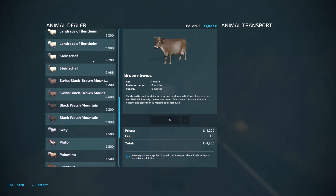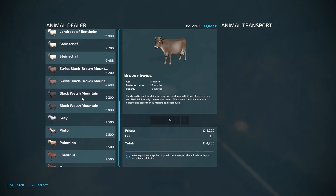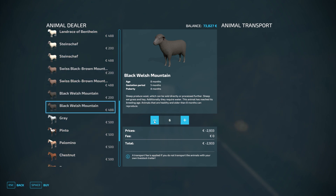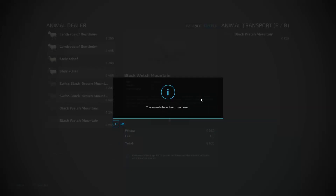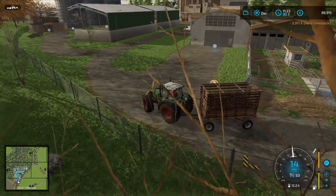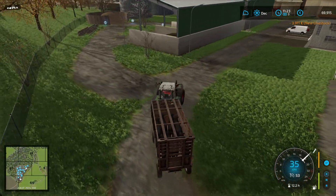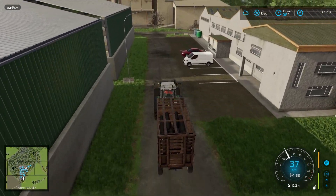Now we're going to buy another eight. Let's go for the Blackwell's Mountain. We're going to buy 8 — spending 3,911. We just made 8,000 euros, so that is just a little bit of profit — almost 4,100 euros. Not bad.